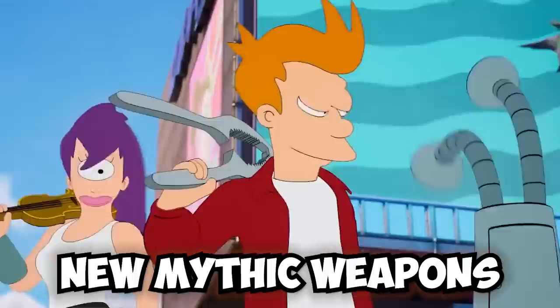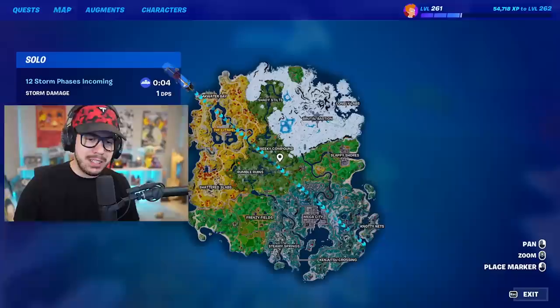The Fortnite Futurama update is here and we got new mythic weapons, new weapons, a ton of unvaulted stuff, and so much more. Let's jump right into it. First things first, as we always do, let's open up the map. It doesn't really look like much changed but there are new changes.